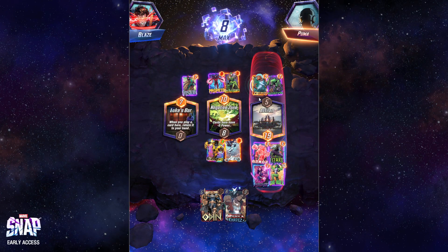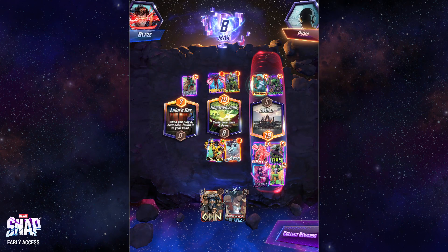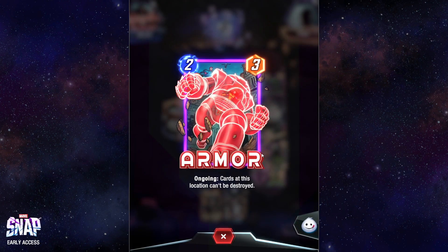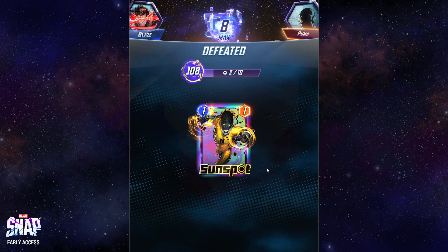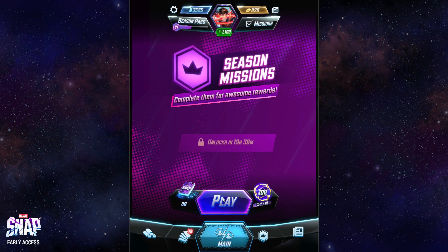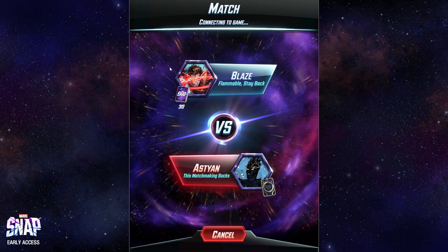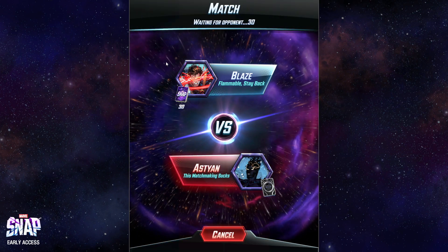That's kind of hindsight stuff. I really wish I could have Magnetoed into Negative Zone — I'm surprised he didn't. It really comes down to that third location that got revealed and shuffled my deck after turn three, because my cool play was on turns four and six and that all got taken away.